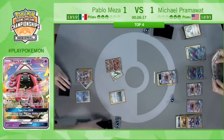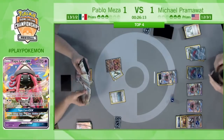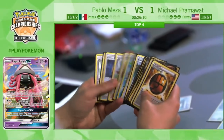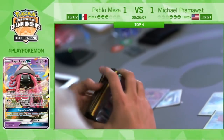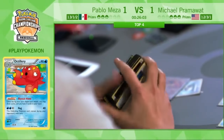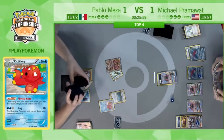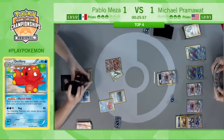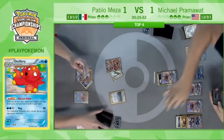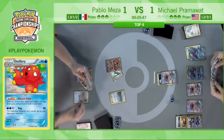Ultra Ball getting rid of that Buzzwole and that Lycanroc — going to go ahead and find an Octillery. Something he has been missing this game. It's crazy to see how important this little octopus is to this basic fighting deck. It's so important to all of these decks that require any amount of setup — you need to be able to draw cards, you need to be able to get out of bad Ns. Abyssal Hand for four cards.